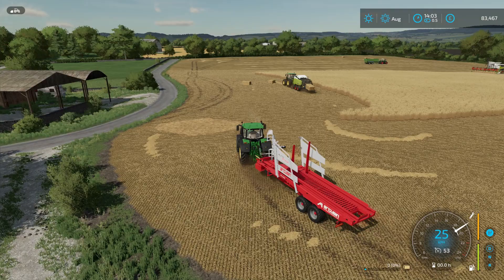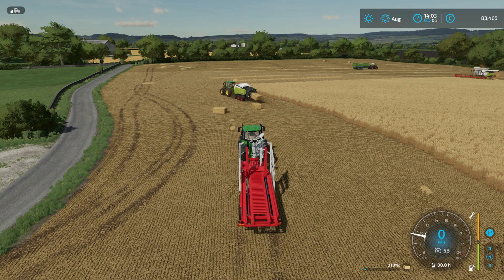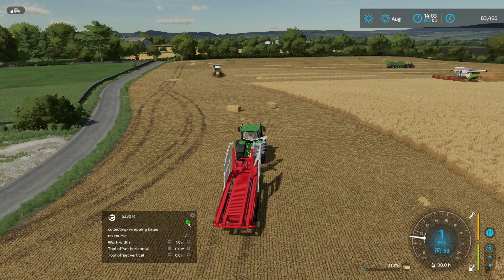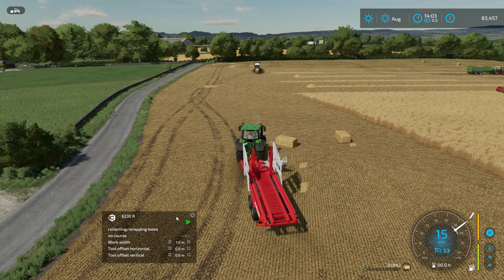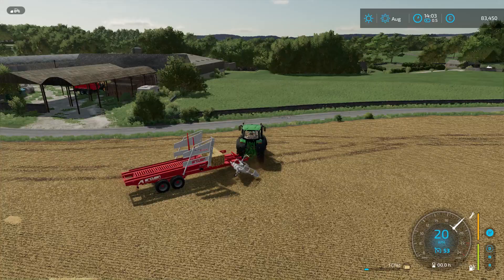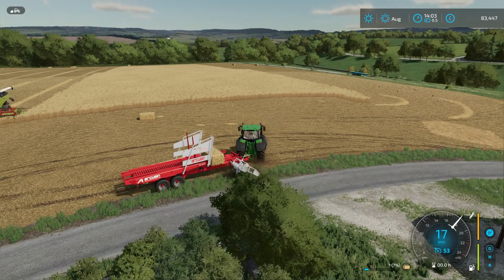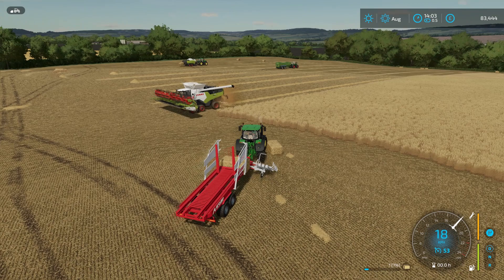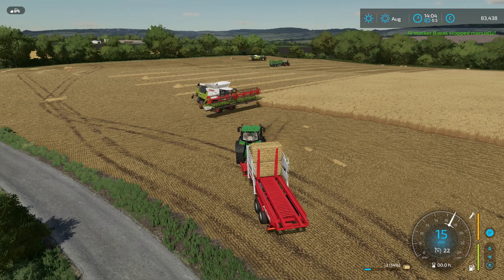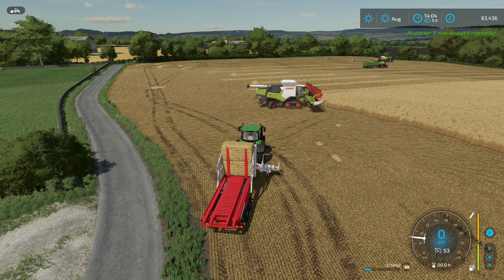The last piece of the puzzle is bale loading. I bring the vehicle onto the field, right-click, navigate through to 'collect bales or wrapping', hit the play button and it gradually goes off hunting for bales. The Arcusin auto stack, when it approaches a bale, slightly repositions the bale into the picker unit, which helps. The four-stack Arcusin unit doesn't seem to work as well - you have to drive fairly square-on onto those bales for it to pick up.